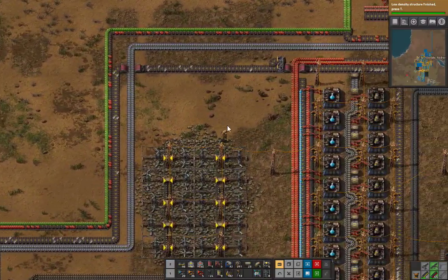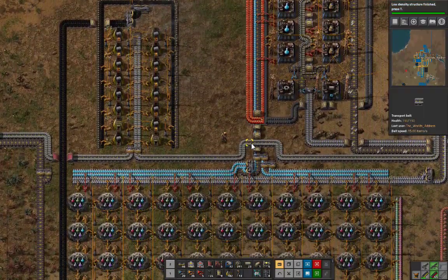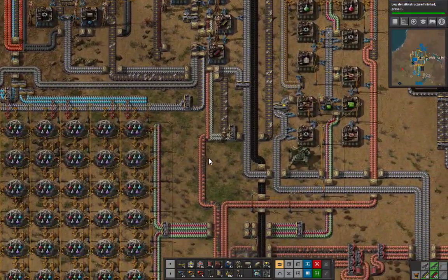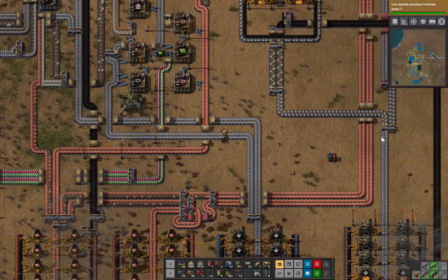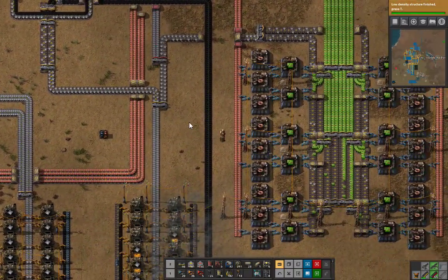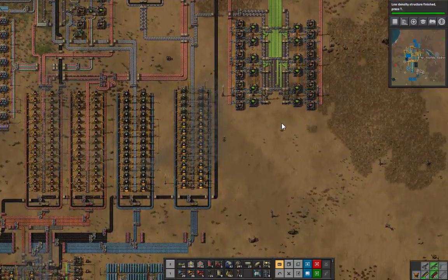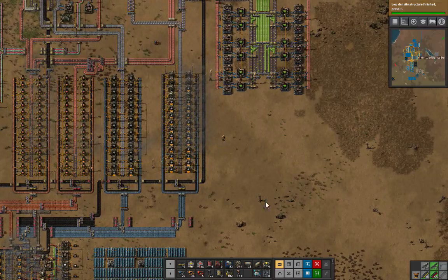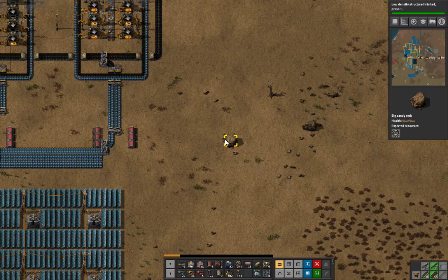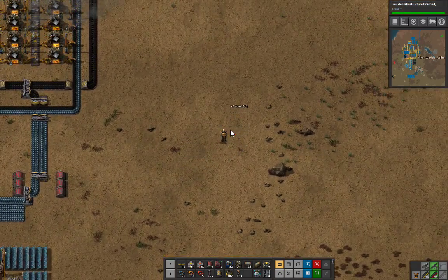What can I do about that? Actually it's pretty simple — instead of having it split here, I'll just make another iron plate line here and have that iron plate feed nothing but... Simple solutions to complicated problems.